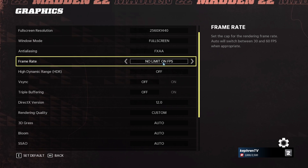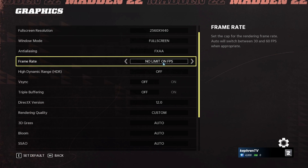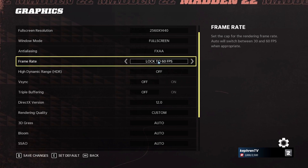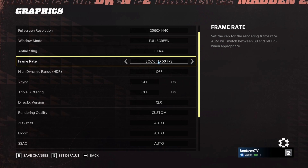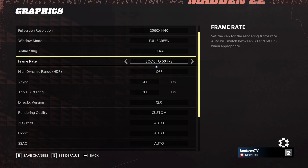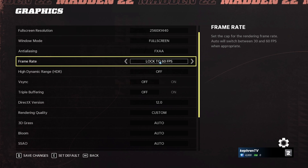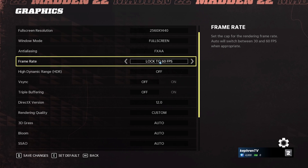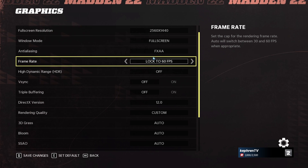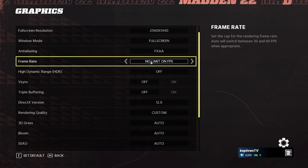For frame rate, I recommend No Limit because I want more than 60 FPS and I want to stay in my FreeSync range. But if you're playing on a laptop or a 60Hz monitor, just lock your FPS at 60. You don't really care about input lag for a sports game. When you lock it at 60 on PC you honestly won't see the difference. You don't want to generate more FPS than your monitor can render — it will generate more heat and can cause stuttering. Lock it to 60 if you don't have a variable refresh rate screen.